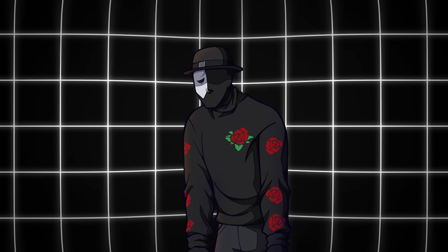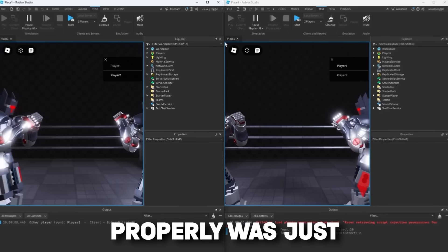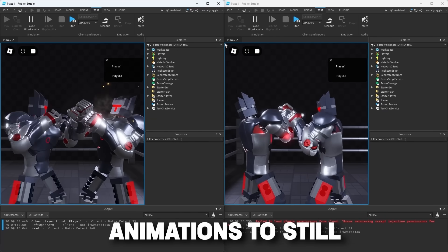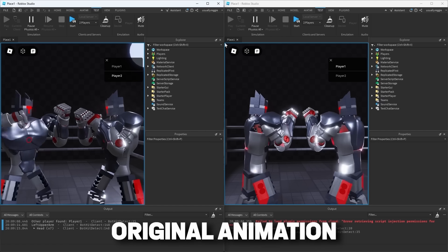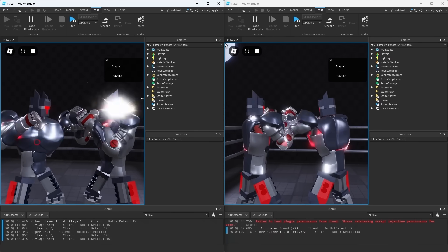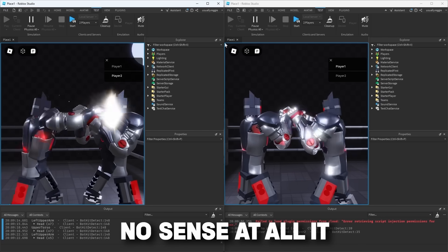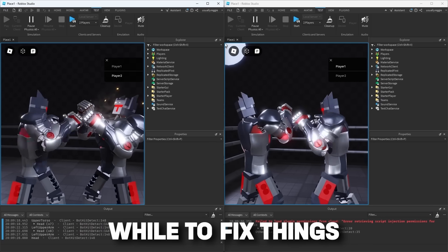After cleaning up the code, implementing multiplayer took a lot of trial and error. The biggest problem I was having was just getting the animations to still work with the other player, since the original animation code was made for an AI. Even after getting some of the animations working, there were still a lot more issues that came up, some of which just made no sense at all. It definitely took a while to fix things.